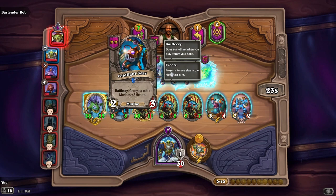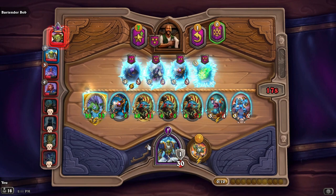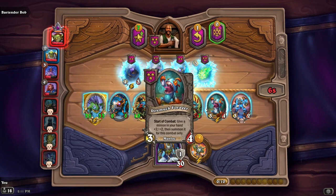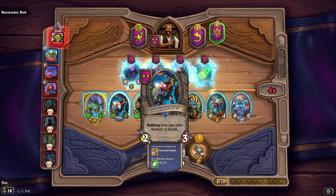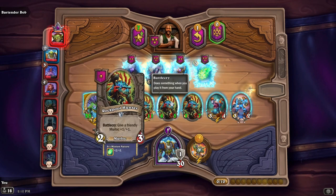I could leave the Cold Light Seer in my hand and boost him up with the Dire Muck Forager. But then I would have to get rid of someone else, because it puts him into combat and I don't have any spots. Perhaps I can get another Rock Pool Hunter.